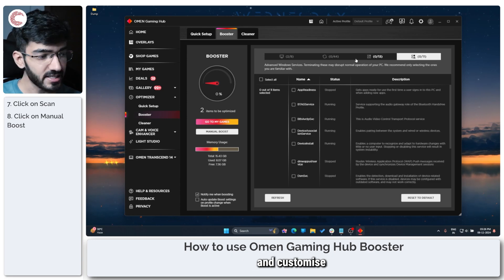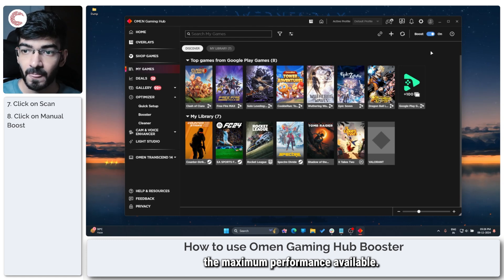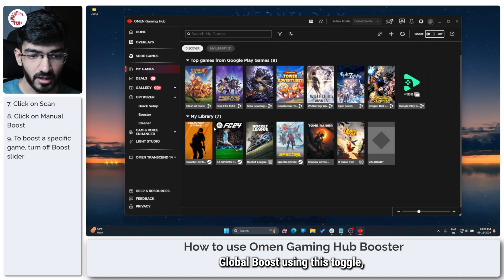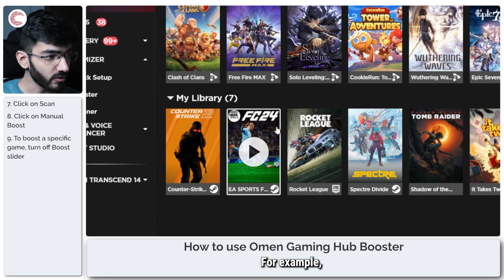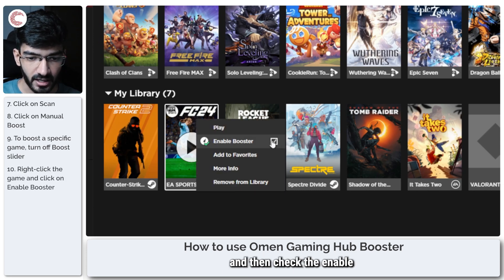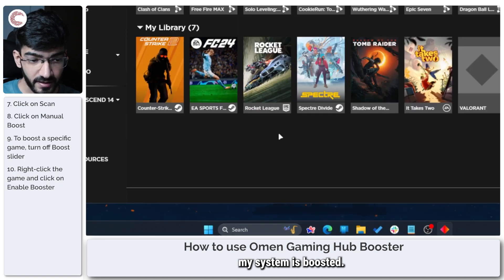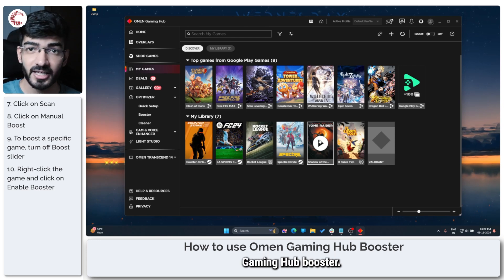You can customize it based on however you want the booster to run to get maximum performance. If you don't want your PC to go into chaos mode every time you launch a game, you can disable global boost using the toggle and then configure boost for each individual game in your library. For example, if you want boost to only run when FC24 is running, you can right-click and check the enable booster box. That way, every time that game launches your system is boosted, but any other game you play the system remains largely intact.